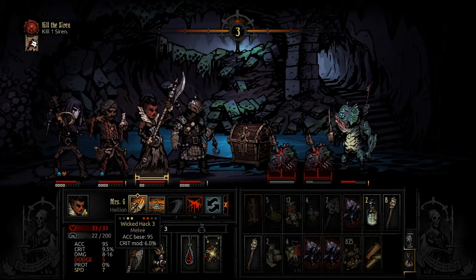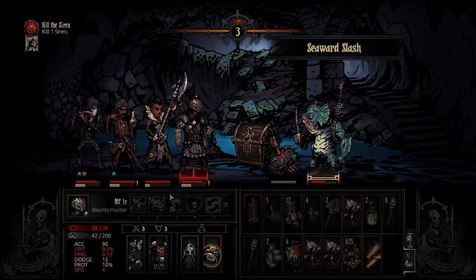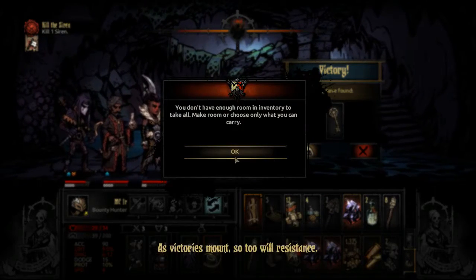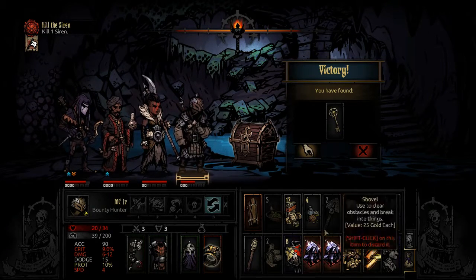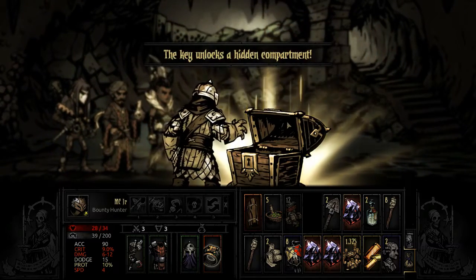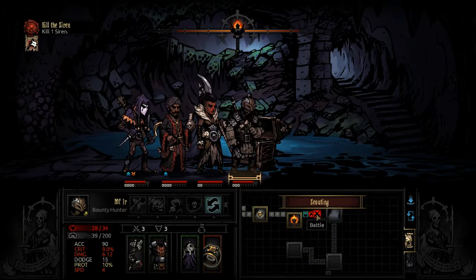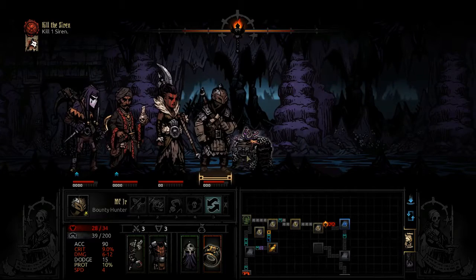I should be asleep right now — baby G wakes up 5 AM most of the time, although lately she's been doing 6 AM which has been awesome. MC, you took some damage. I don't have enough room to carry the key but I need the key. We could just feed MC a bunch of food. Take the key, slap the old key in the old heirloom chest. I'm getting better at using items to interact with curios. Holy water — you guys were like, get the holy water.